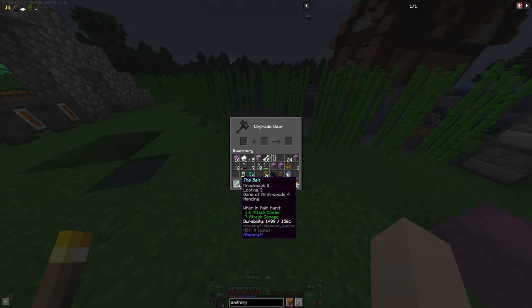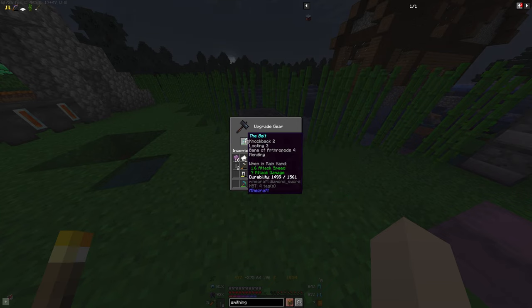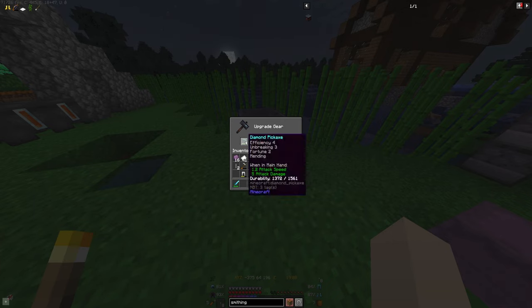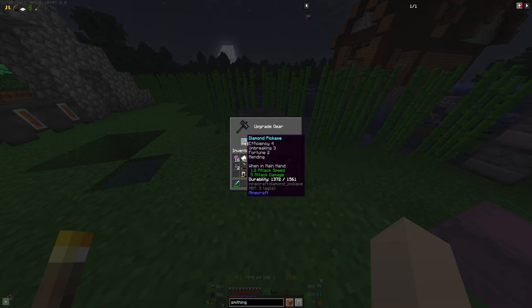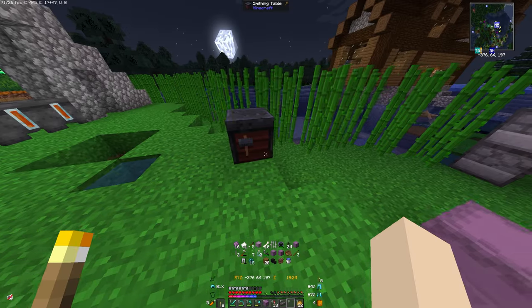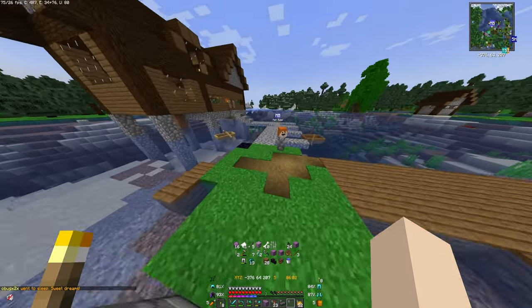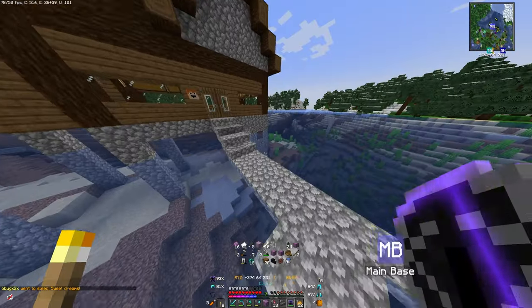What should I upgrade first? My sword goes from 7 to 8 attack damage. My pickaxe just gets a slight durability upgrade. My axe — there's no point in doing that. My shovel, my chest plate... you know what, I'm going to see how much better the chest plate would be.